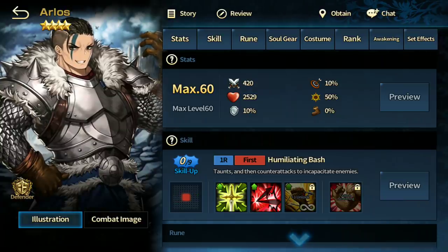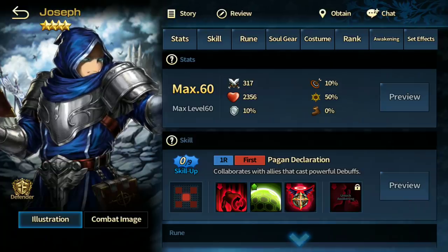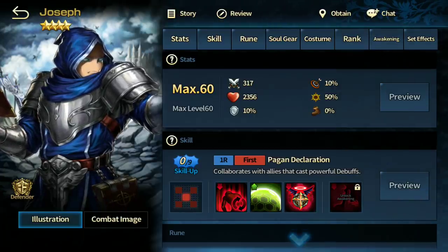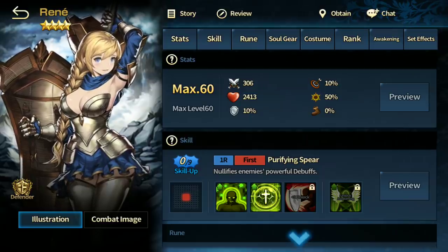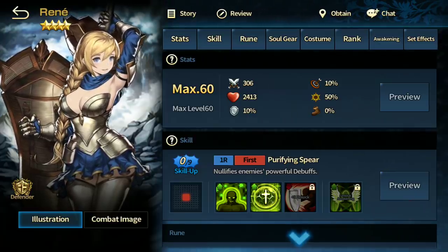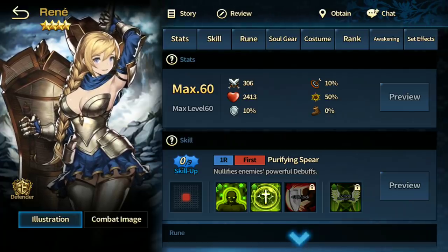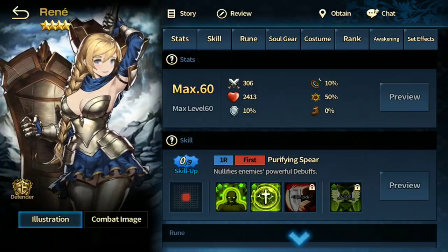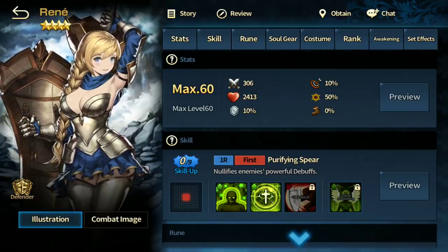Arlos is mileage-specific — skip him, only useful for fusion. Joseph is similar to Crawl — he can reset debuff duration and has a different range plus the ability to tank a couple of hits. Renee is a solid defender if you don't have anyone else, but I'd still recommend recruiting Danarisa because she's way better. At lower tiers Renee can work, but once you reach higher tiers in Novice Arena many warriors can one-shot Renee. Danarisa reduces incoming damage by 65%, which she can't.